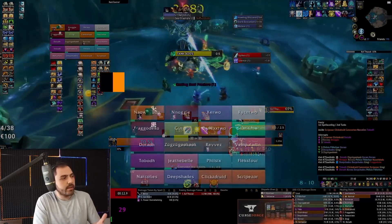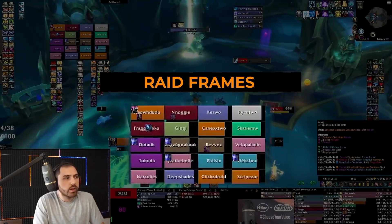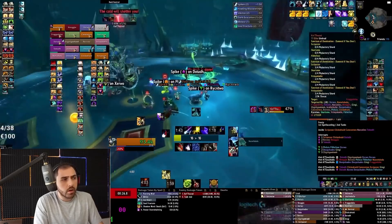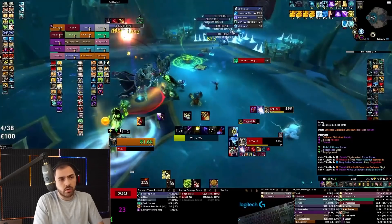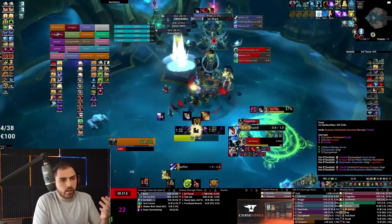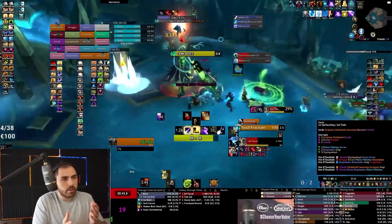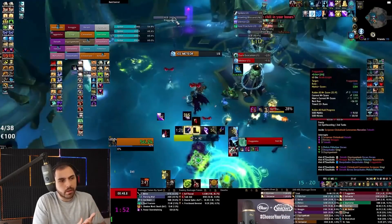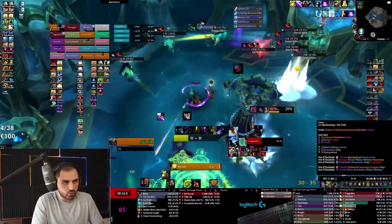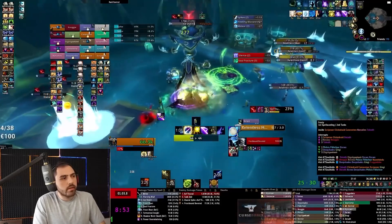Next is raid frames. I'm using Grid2 — on the top left you can see I have it configured so I don't see people's mana, energy, or rage. Instead, I see the absorb. I think absorbs are massive to track on raid frames. You could be making stupid panic calls while a person has a full Life Cocoon with a Ruptured Shield, or everyone might be low health but have a huge Power Word: Shield that just came in a bit late. Tracking absorbs is absolutely essential — it's more important than tracking mana.